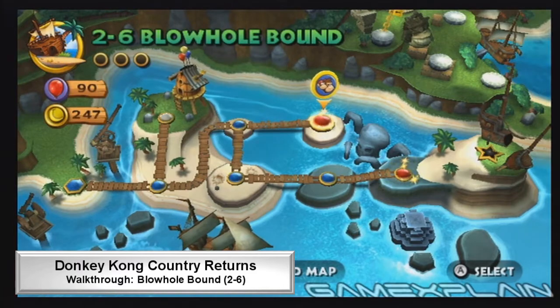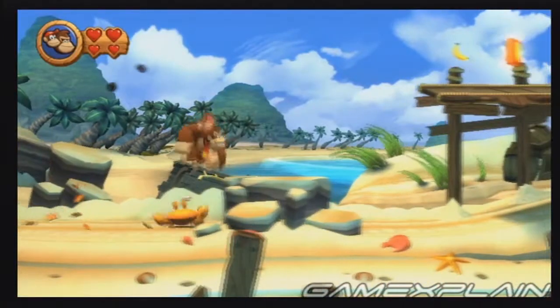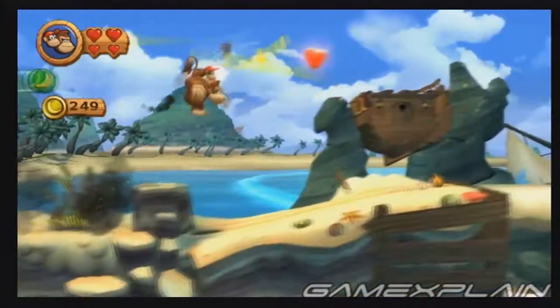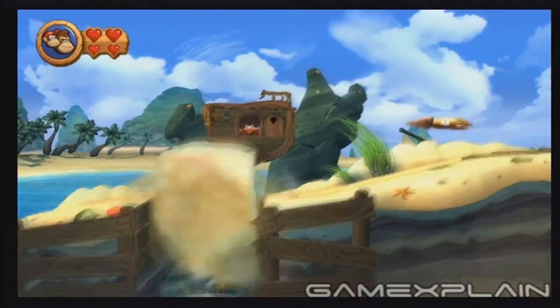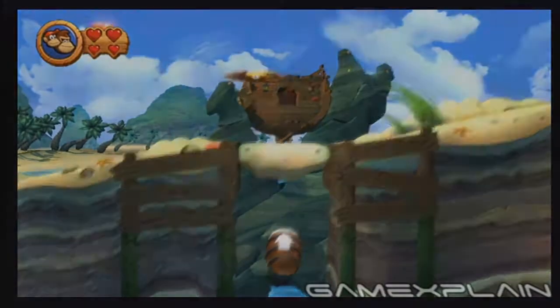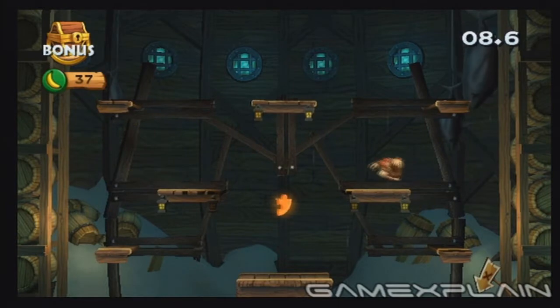Level 2-6 Blowhole Bound is hiding 5 puzzle pieces plus the Kong letters. Look for the letter K early on. See the ship wreckage in the background? Pound the ground directly in front of it to fall into a barrel leading to a bonus room. Grab all the goodies to find the goodiest goodie of them all, the first puzzle piece.